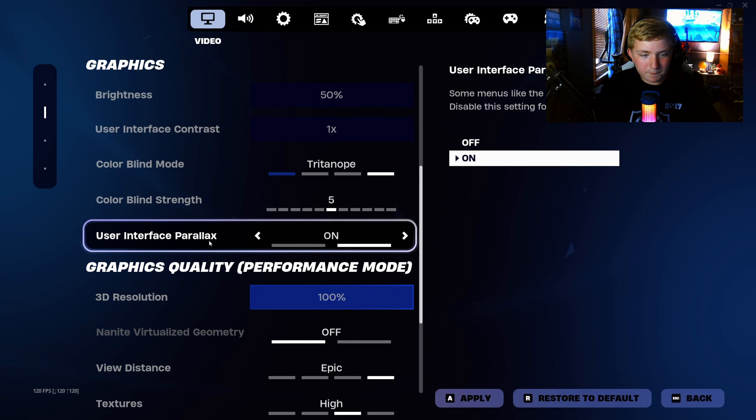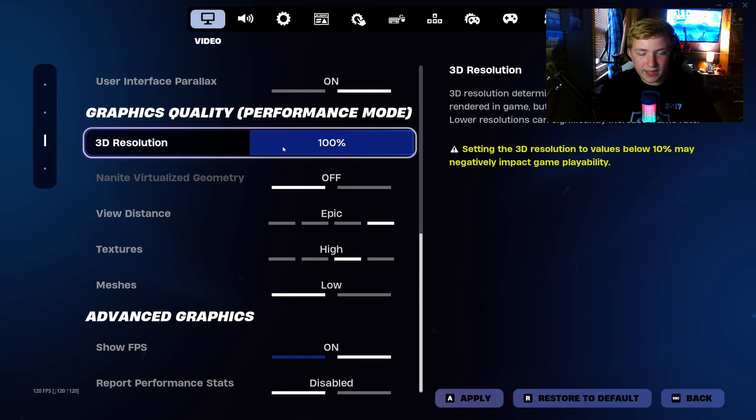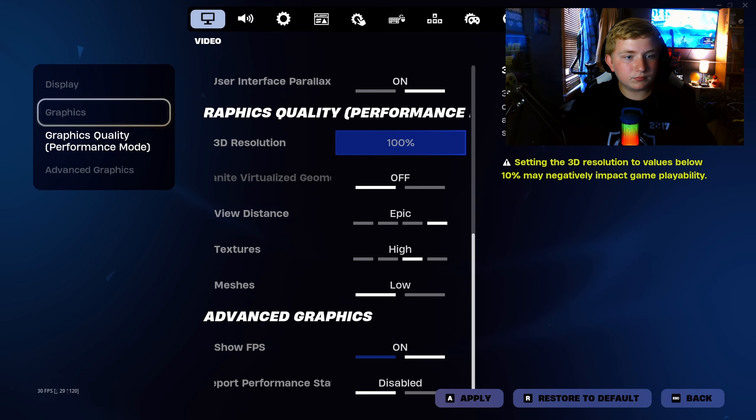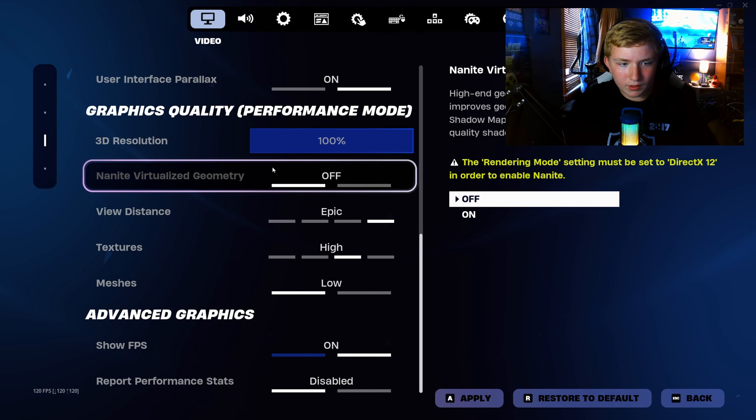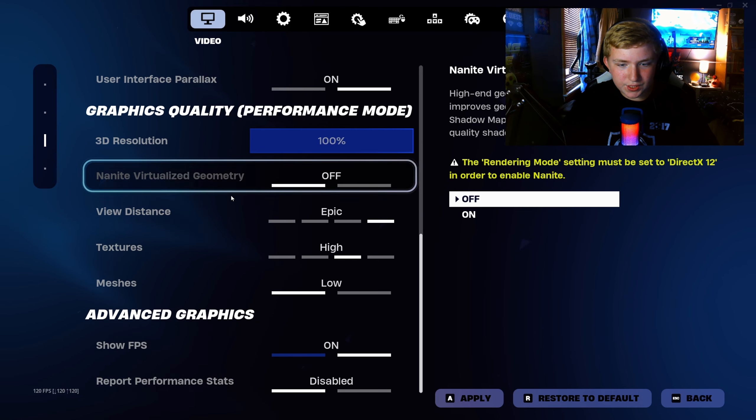User interface parallax — I have parallax effects disabled for some menus like the item shop. 3D resolution I have at 100% — I think that just makes the graphics better or something. Nanite visualized geometry I can't change, so I have that off. View distance: epic. Textures: high. Meshes: low.